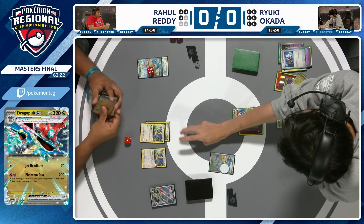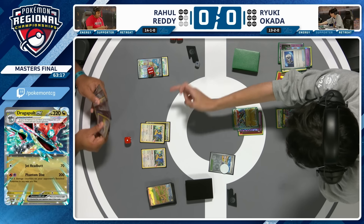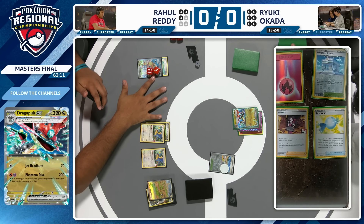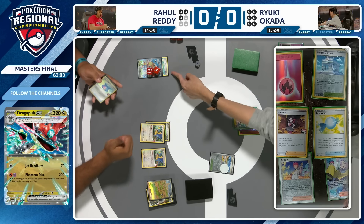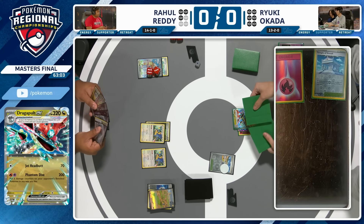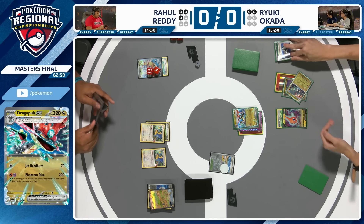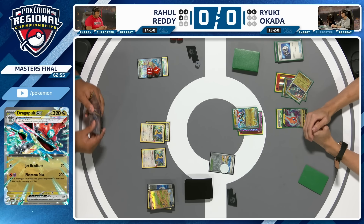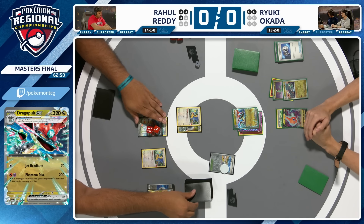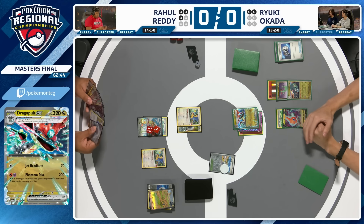You know how I said that Phantom Dive damage is awkward? You just need to be a really good player. That 200 to the active isn't quite enough, but combine it with six damage counters on the bench and that Dusknoir — things get interesting. For Rahul now: there are no attackers on the board. He's lost his Iron Hands, he's lost his Lugia, and there's a 320 HP Pokémon with no weakness in the active. And that Squawkabilly only has 80 HP remaining.